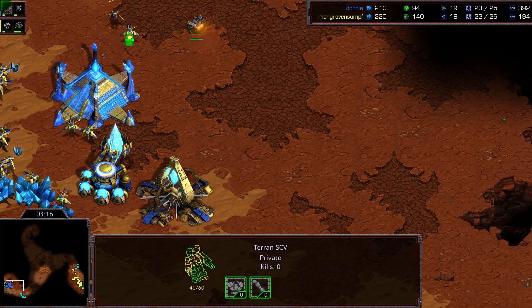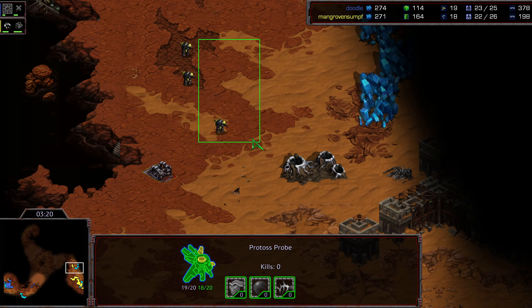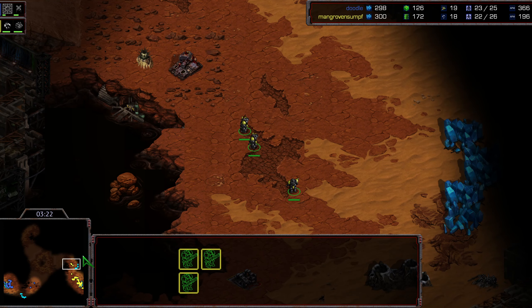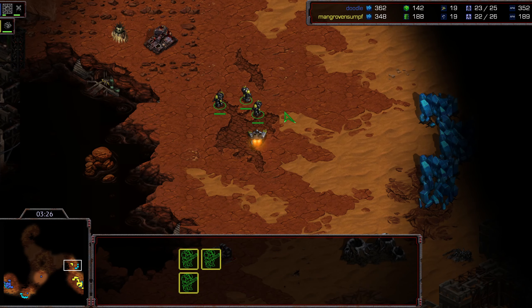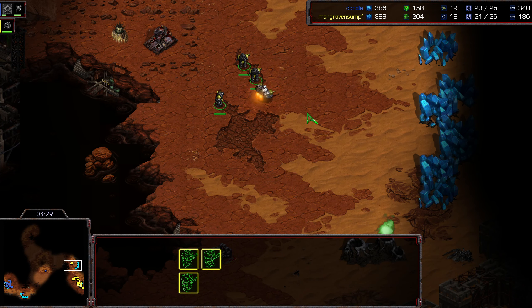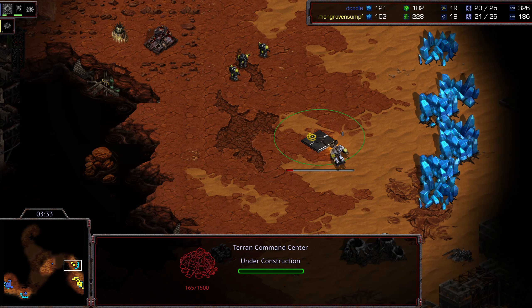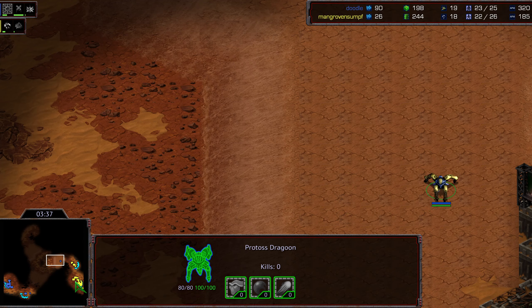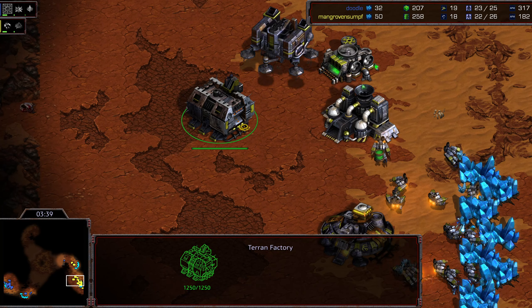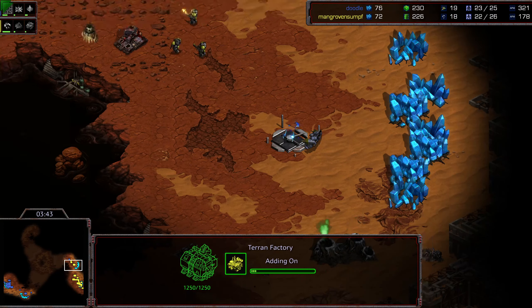I'm not sure if it's just Doodle saying he can defend without a zealot, which is possible — maybe he's got the micro for it. It looks like we're going to see a bunker... never mind, command center with the marines towards the front. Three marines does beat a dragoon oftentimes, but it looks like the vulture is being skipped for a machine shop instead.